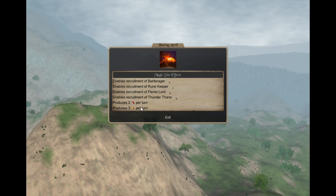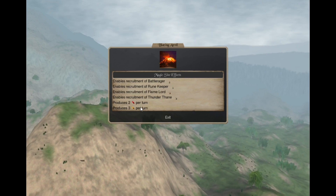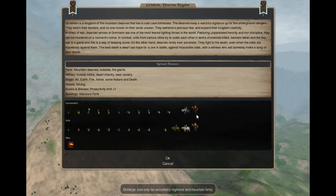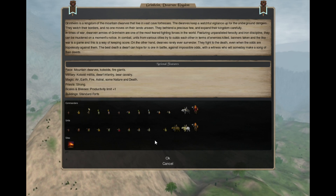The starting site produces 2 Fire Gems and 3 Earth Gems per turn. The units and commanders we have — a lot of them — so let's take a look at them.